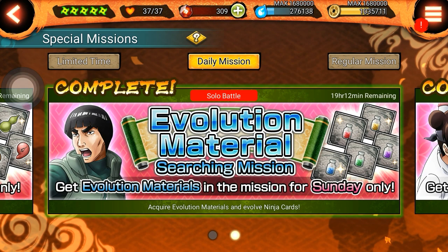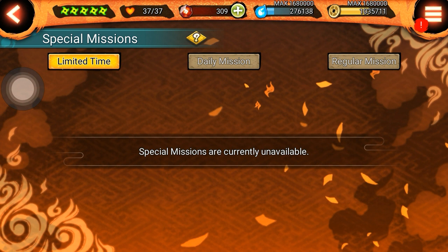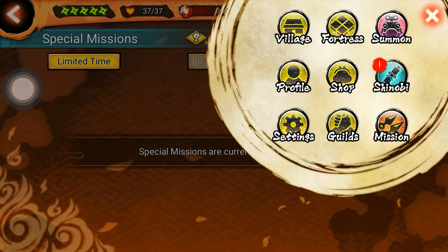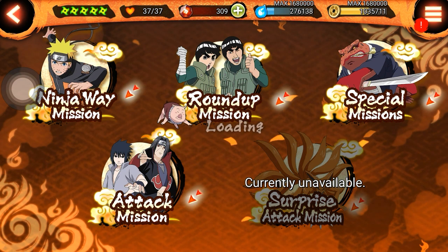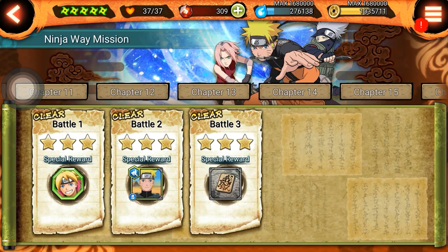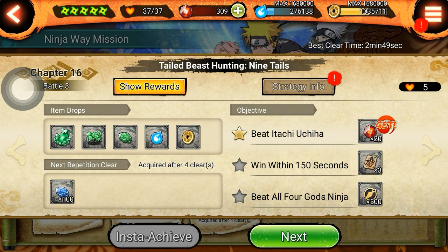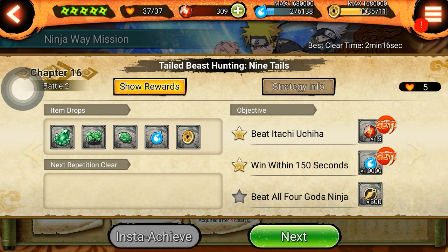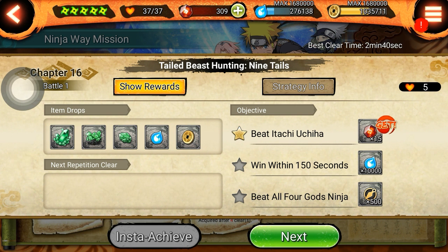Dan kalian juga bisa menyelesaikan regular mission atau limited mission. Karena namanya limited, jadi ya hanya waktu-waktu tertentu doang. Dan cara ketiga kalian bisa menyelesaikan ninja way mission ini guys. Hadiahnya setiap chapter itu bermacam-macam. Sekitar chapter ini kalian bisa mendapatkan sekitar 50 Shinobite, misi pertama 15, misi kedua 15, jadi totalnya 50.